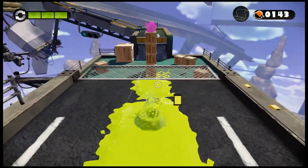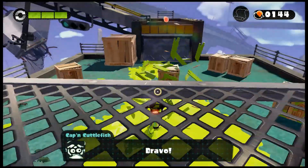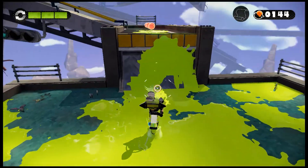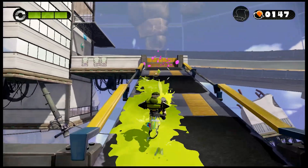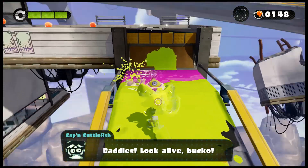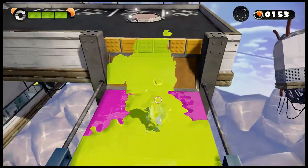In the next part, we got another new enemy — the Octoball. It will be greatly slowed down in your ink, and that's when you'll be able to attack it, because otherwise they'll be really fast and difficult to avoid. You can see how fast they moved when they were in their own ink.